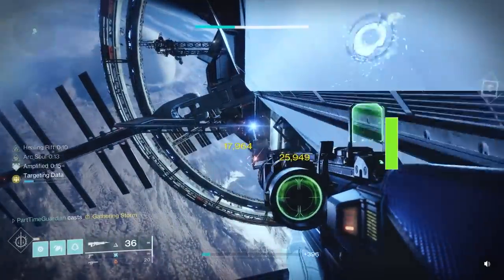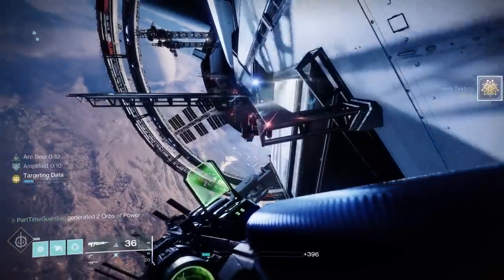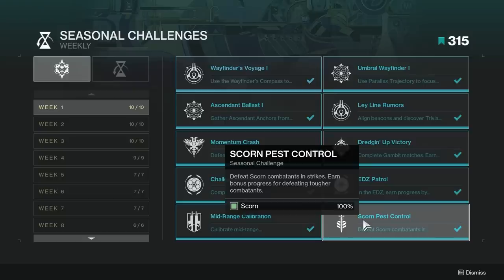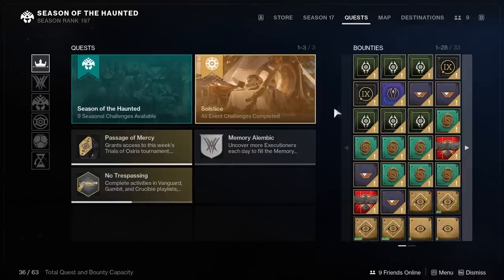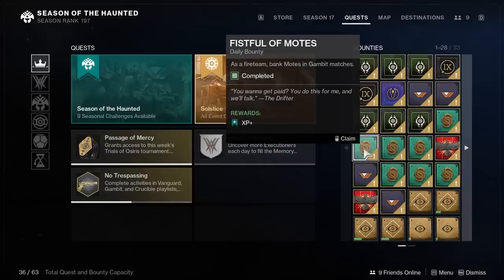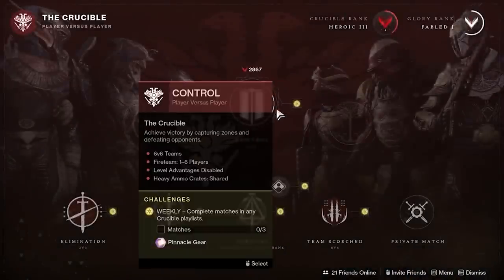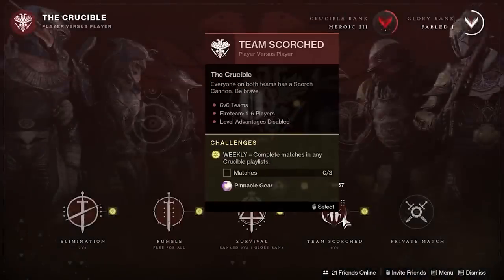XP has changed quite a bit in how you obtain it. The primary way to get XP now is doing your Seasonal Challenges, which are tied to seasonal activities and core activities in the game. These give you the absolute most XP — anywhere from 25,000 to 100,000 XP depending on the level. The other way is bounties; there are XP++ bounties worth 12,000 XP each, limited to certain weekly activities. There are also weekly challenges shown as yellow icons on the different planets.